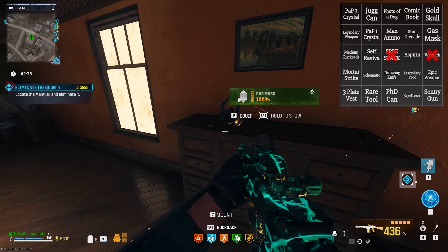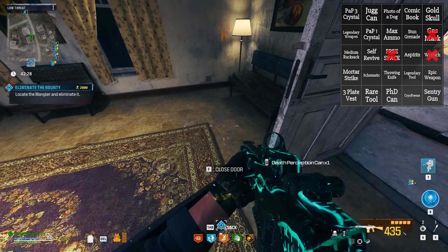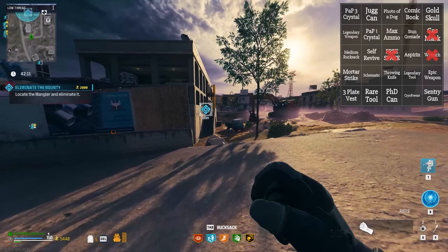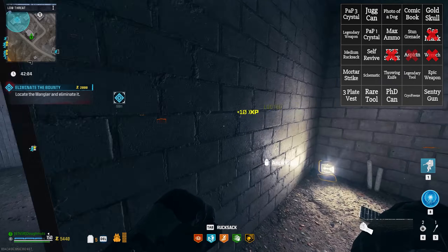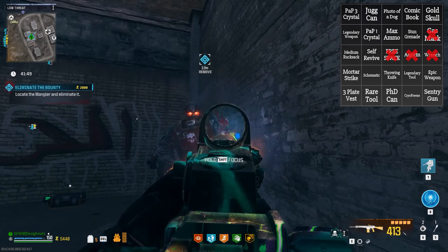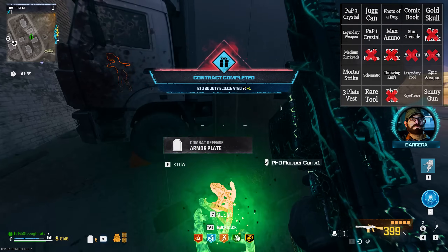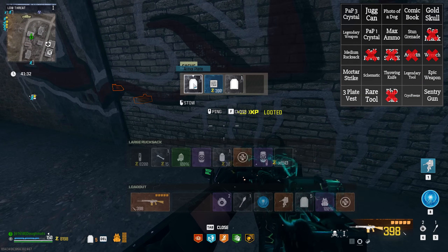I was looking for some aspirin. Gas mask — let's go! We got a gas mask. Now this being the very first time we're trying this, Death Perception — let's go. I know there's going to be a little bit of tweaking that we need to do here. It might be a little bit weird for you to see somebody doing this solo, because this sort of thing does lend itself to a collaboration a little bit better. Let's go, aspirin! We've got ourselves our self-revive and a PhD Flopper can. We've got a PhD can and self-revive, meaning we only need to find a medium rucksack and we've got our first bingo.